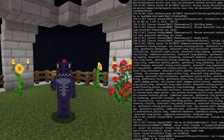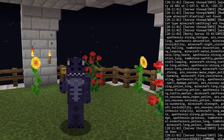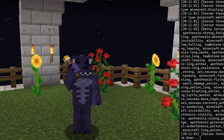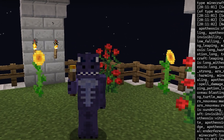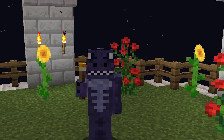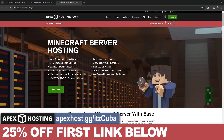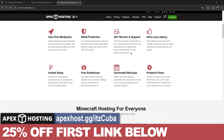Before we keep going, I do have to let you know the server we're about to make requires you to use your own computer and keep it on 24/7 if you want your friends to join at any moment, and you're going to have to port forward your IP address. You don't want to be giving out your IP address to strangers, as they could do bad things with it, and that is why if you're looking for a better and more safe server, that's where Apex Hosting comes in.